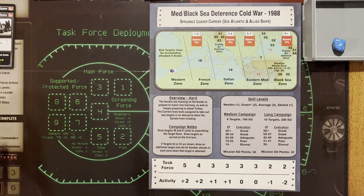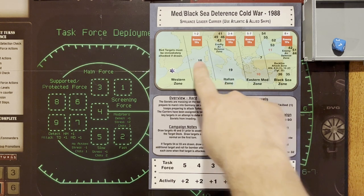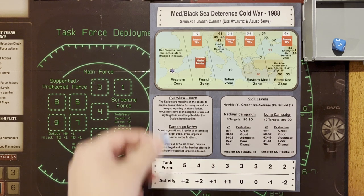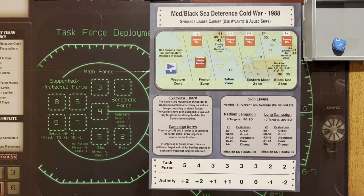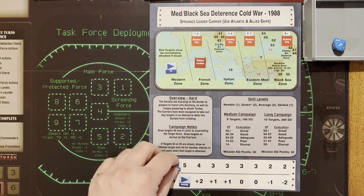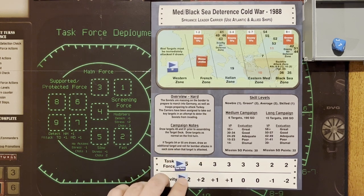I drew my target from the target deck and got number 18 — enemy wolf pack. That's five subs; I get seven victory points and reduce the activity level by one. I must destroy all submarines or my SO goes down by four until it's destroyed. We'll go after that. I've also got these two air defense systems I need to take out as well. I'm going to use my NATO force for this, which is positioned right here in the first zone near Gibraltar. My task force is at five and my activity is at two.